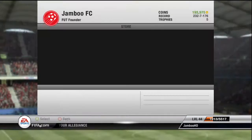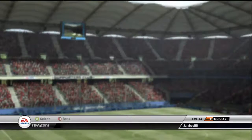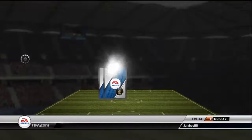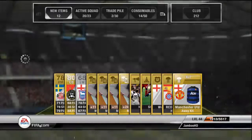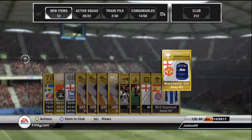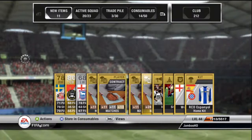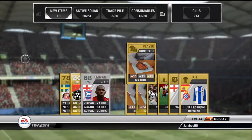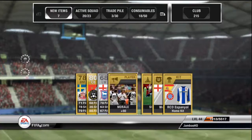Now move on to me actually paying for a premium gold pack. And if we can get anyone good — no, I don't think so. We got a centre back level 80 and that's the best we got. I think the Man U kit we can actually sell that for something but obviously not that much. Keep the contracts like I always do and we will discard the rest.